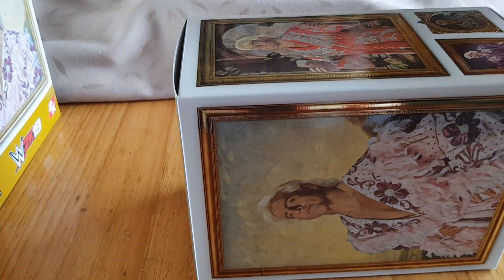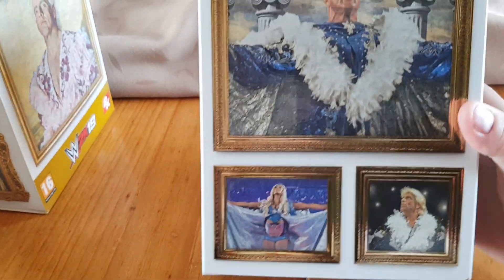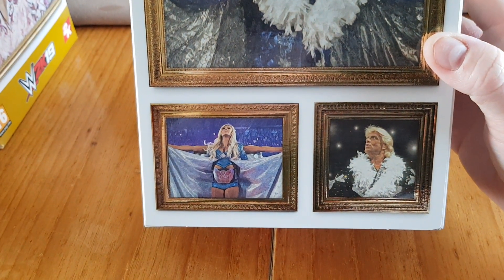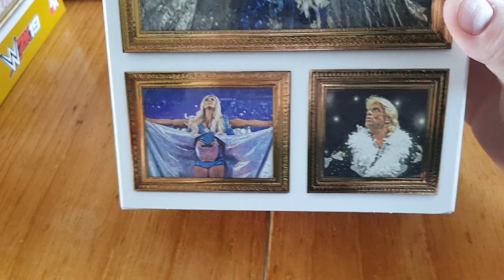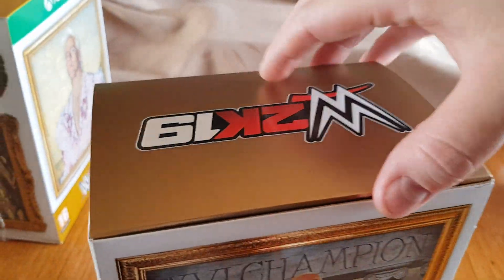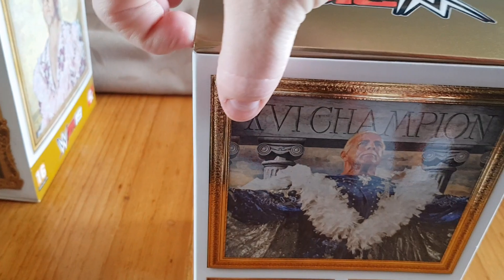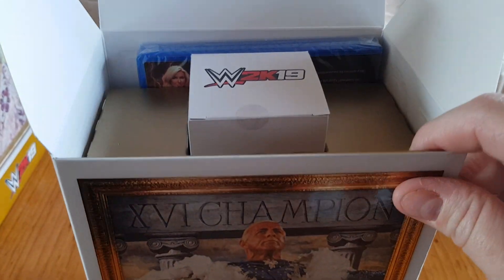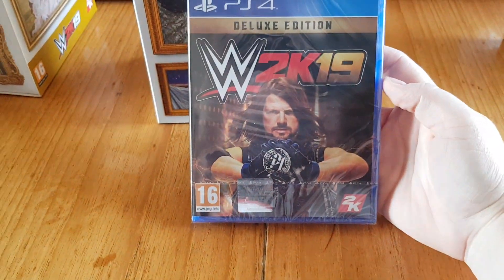It comes off with a slip cut cardboard slip cover. So you've got a big picture of the front, plus you've got a WrestleMania 24 entrance, Charlotte's entrance — I think that's WrestleMania 32 — and another Rick Flair one. Starting off, it looks like we get the game — so the 2K19 Deluxe. I'll open that in a minute; there's the back of the case.